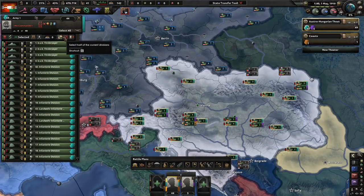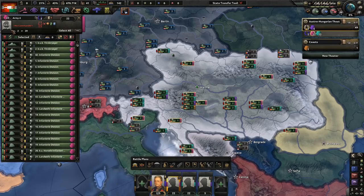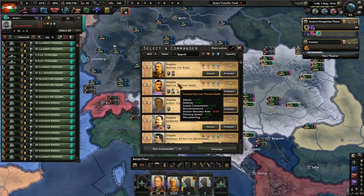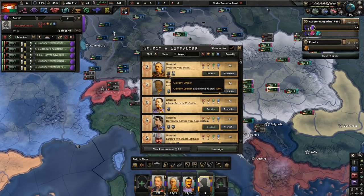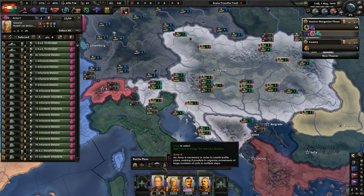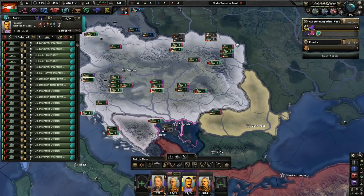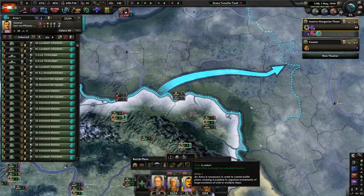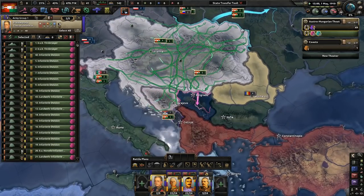Let's put the army groups together. Field Marshal Conrad von Hötzendorf leads because he gets more attack — he really likes to attack. Commander Rudolf von Steinstatten, Karl von Pflanzer-Baltin, and some cavalry led by Zvetozar von Bozna. We'll put forces around Serbia, some next to the Russians, and let the cavalry train near Montenegro. It only took about five minutes — basically any HoI4 campaign setup.